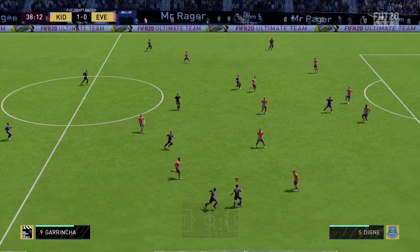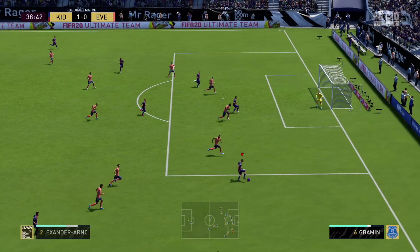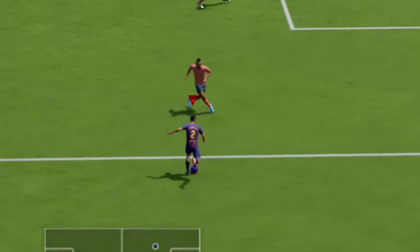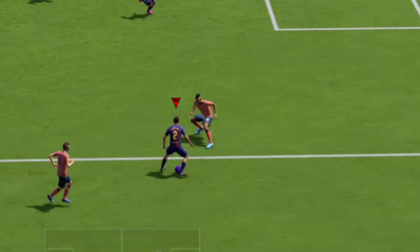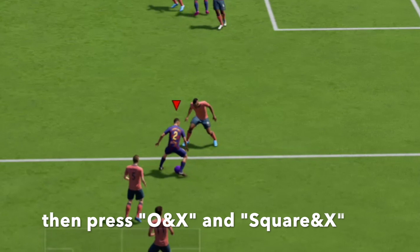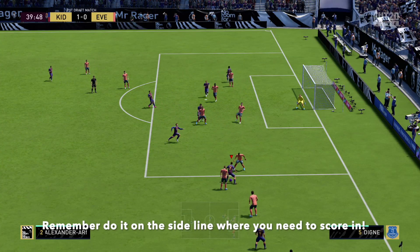You just run to the wing and it also has to be in the sidelines. So if you're scoring from this post, you do: LB, the fake shot, then X and A while holding LB. It's very simple, not really that hard — I also posted a TikTok on it. For PlayStation, I think it's L1, then O and X, and then Square and X.